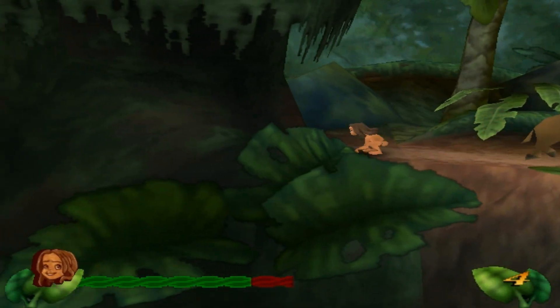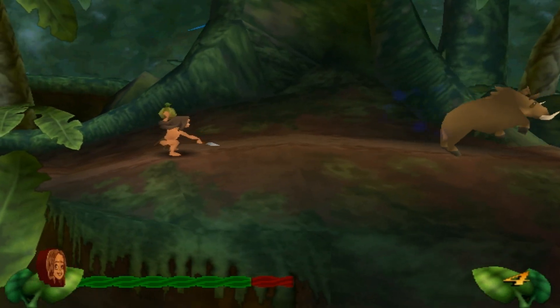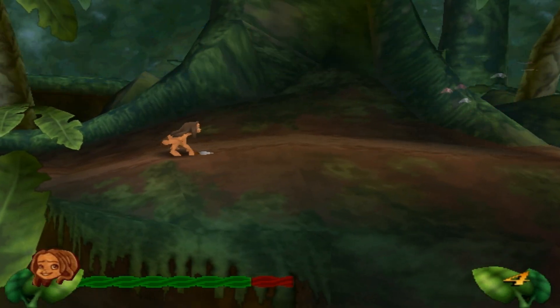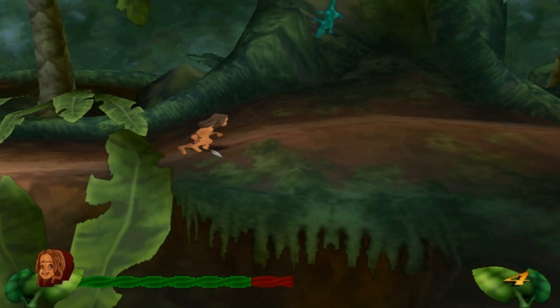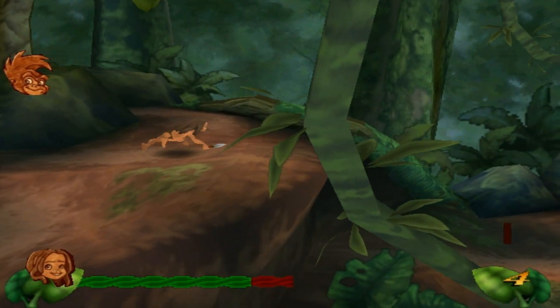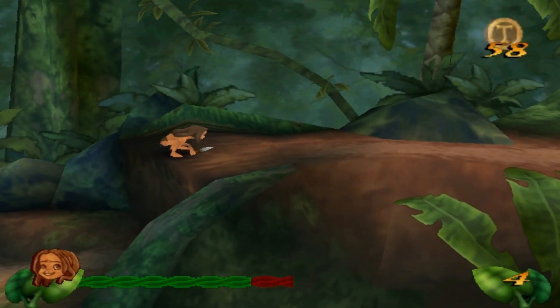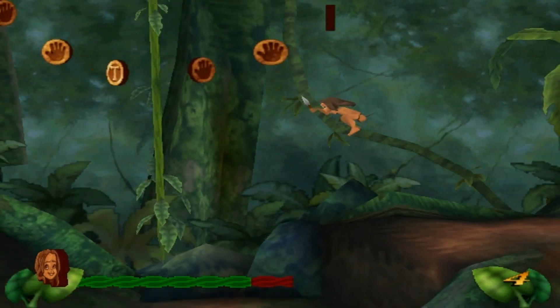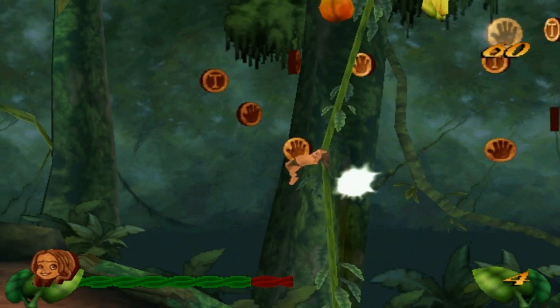So yeah, new enemies — they're kinda tougher. Like, they take four hits or so. Also, these birds, you're gonna hate them. They're like eagles or whatever, but you're really gonna hate them. Of course, Tarzan wouldn't be Tarzan if you couldn't jump on some vines to swing around and go across. So this is a really nice feature that we have in here.